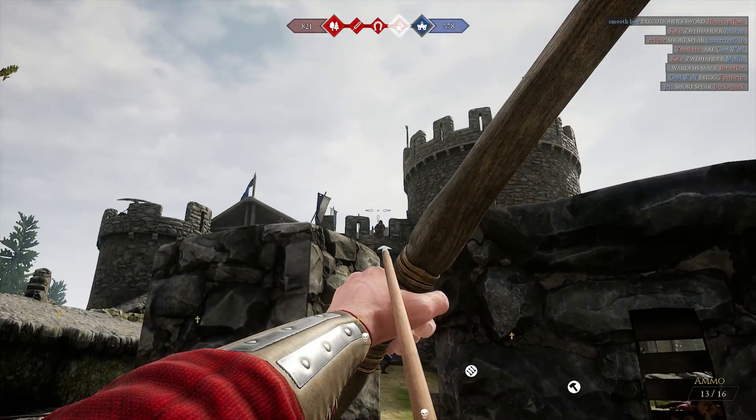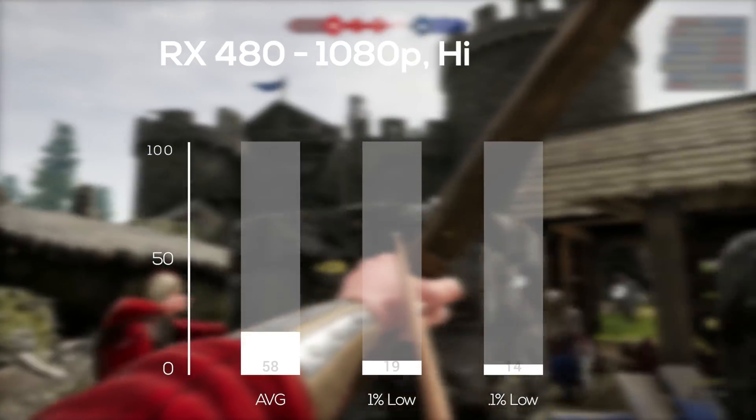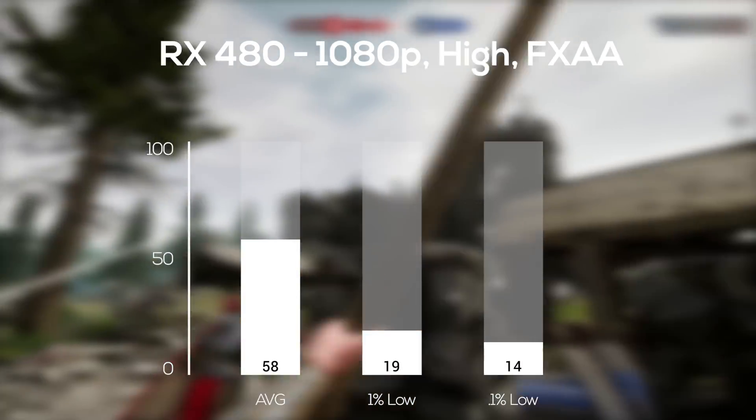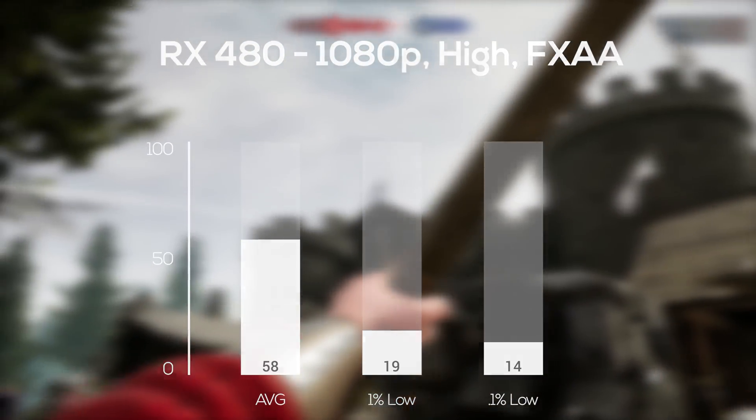Finally, the last card I tested was the RX 480, and here with the exact same settings as the RX 570, I got pretty much the exact same results as well — kinda looking like a bottleneck — but the 2200G wasn't reporting anywhere near 100% usage, and the lows were actually pretty much better with the 480.